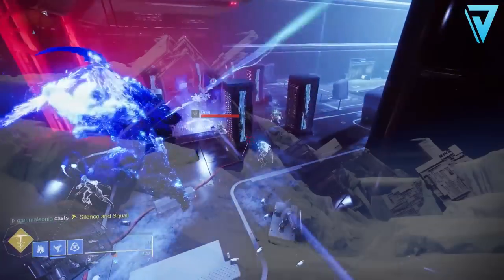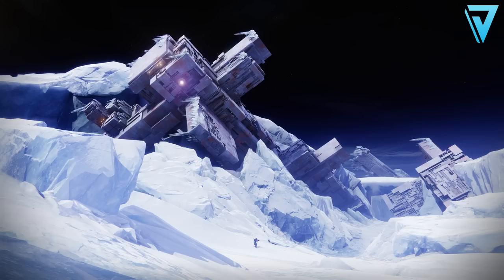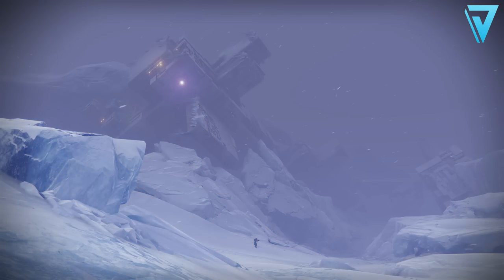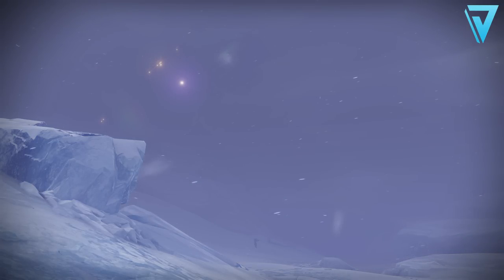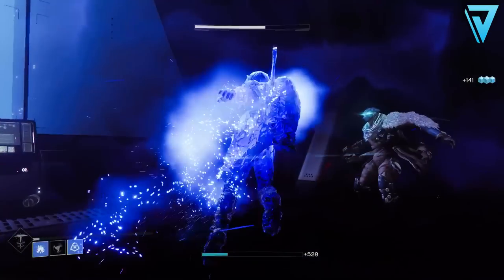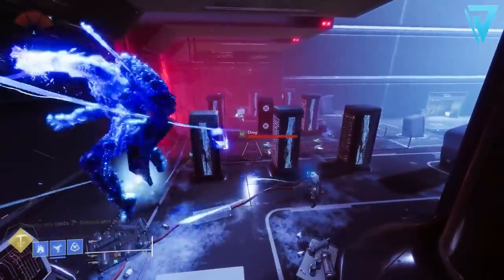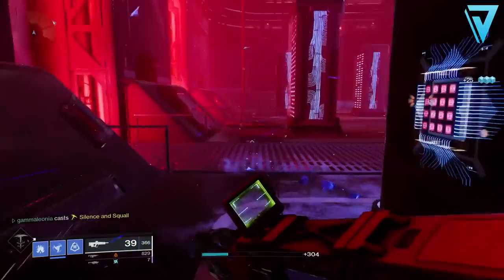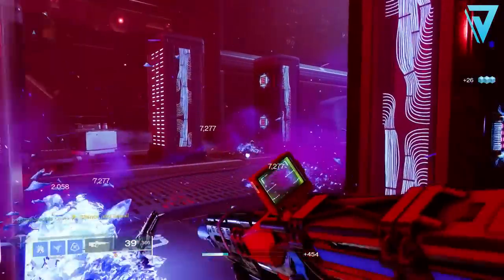The weather systems on Europa will have three stages: clear skies, a mild storm, or a heavy storm. This will change organically as we play on Europa itself, affecting our visibility and also the way that we interact with combatants in the play space. Be sure to let me know your thoughts on those changes down in the comment section below.